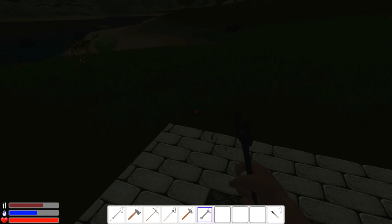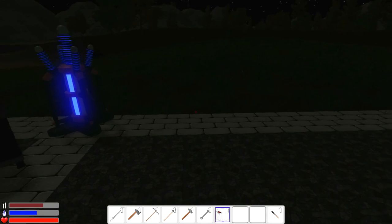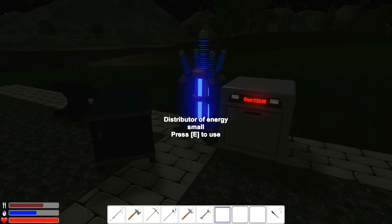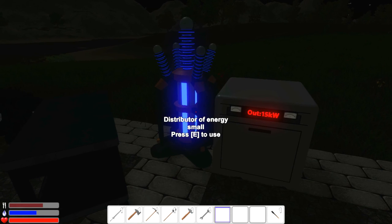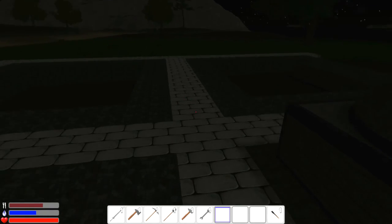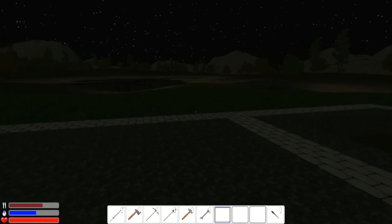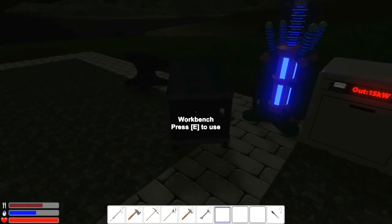I'm just going to left-click to pick up the generator and move it over here, because I just feel it'd be better over here. Let's place it beside the distributor, because here we're going to replace this distributor with the better one. There's already energy in here which I want to use up. The range of this should reach to the edges, and if not we can always put more distributors in the middle so we can have power in each of the corners.